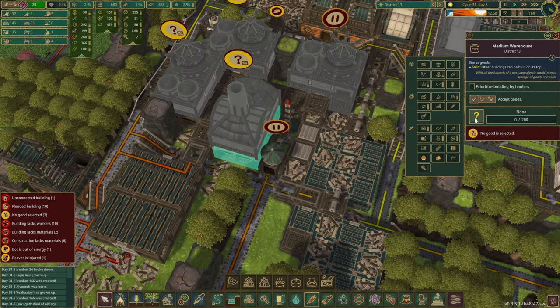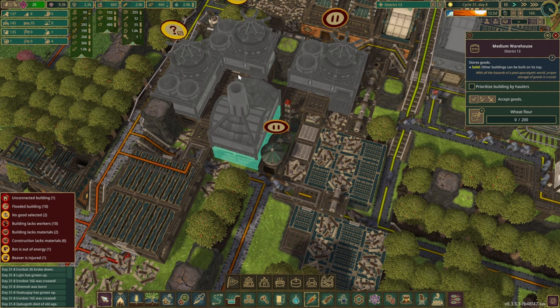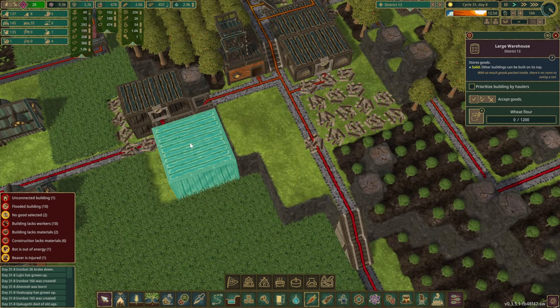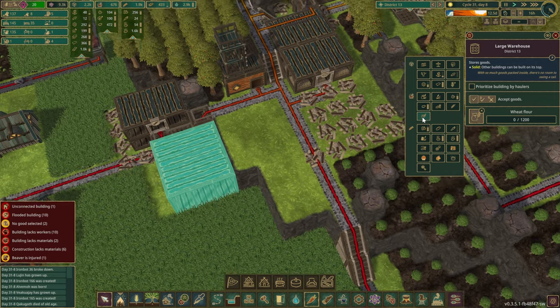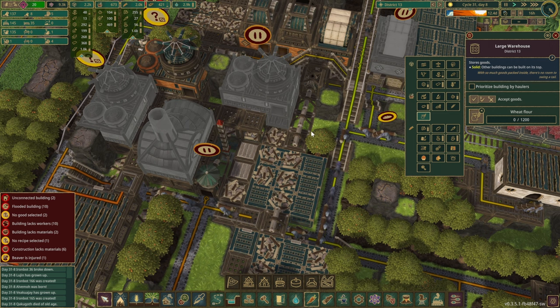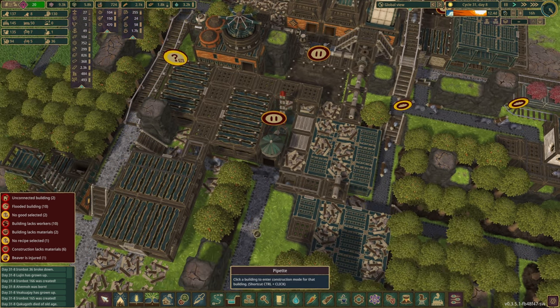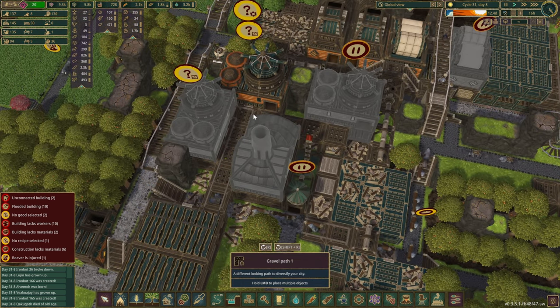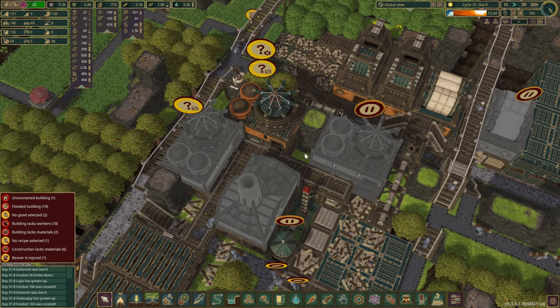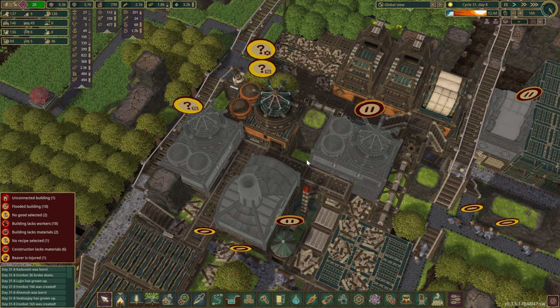So these buildings over here are going to hold — I think we're going to change this around a few times. Flour. And I don't think we need to hold flour over here. We might change it a few times — not everything is going to remain the way it is right now. But I think we got a pretty good start.